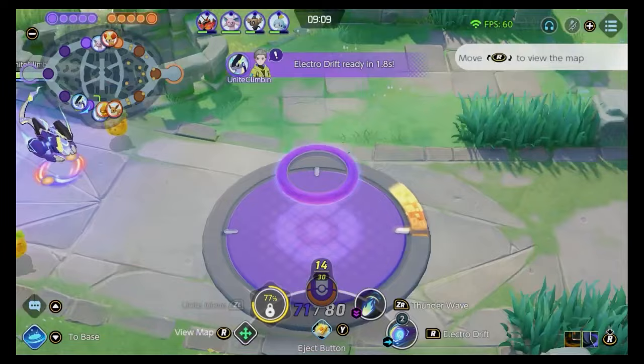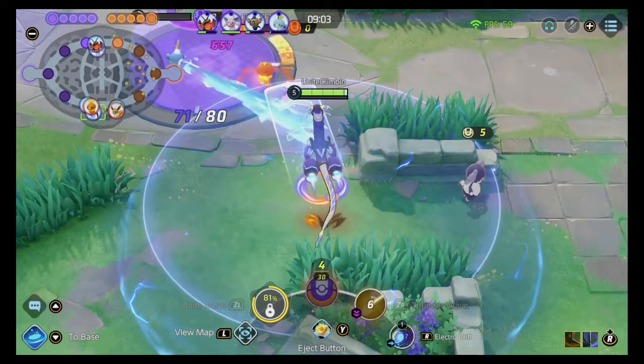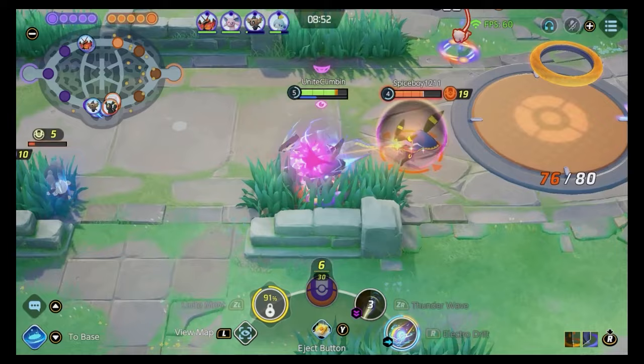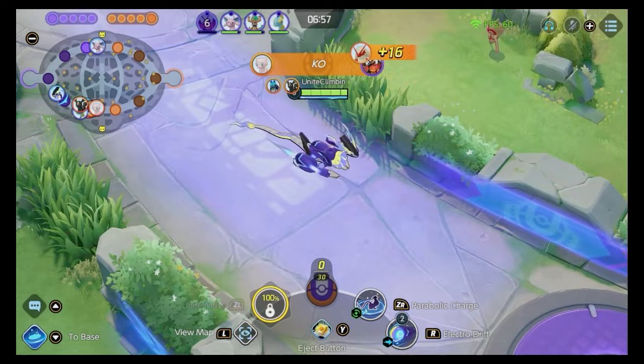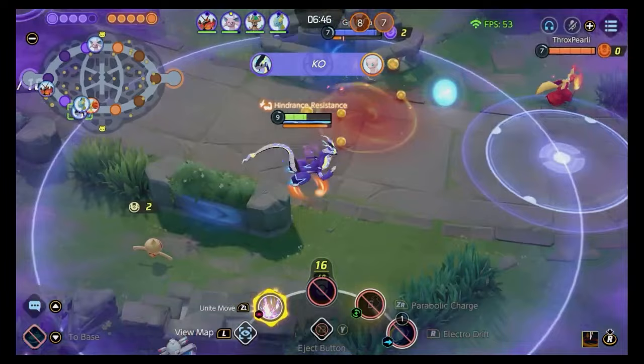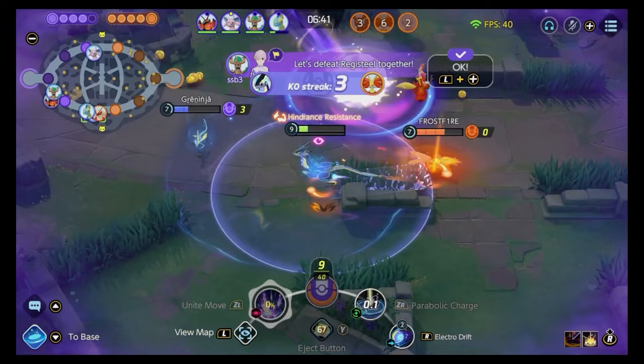The first build I'm going to talk over is this speedster, special attacking speedster build. It is Electro Drift and Parabolic Charge. I've taken this Pokemon to the jungle three times. First things first, it's not very good into a mean look Umbreon because you need that mobility. It's a speedster and you're quite squishy, so you definitely don't want to do that. But this Pokemon has got a high skill cap and you're going to see how I play this encounter. I use my eject button to get further away from the enemy so I don't die in that charging up process, and that gives me my Unite move. I'm actually able to get a quadra kill in one of my first games.